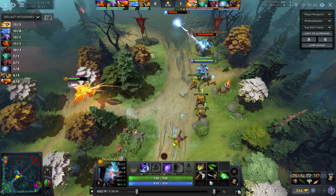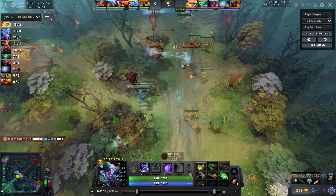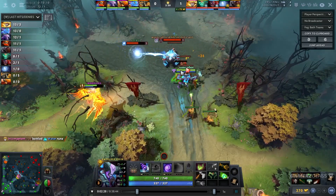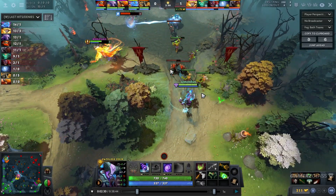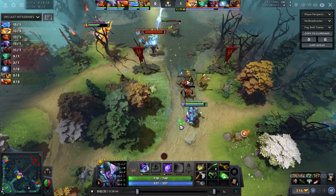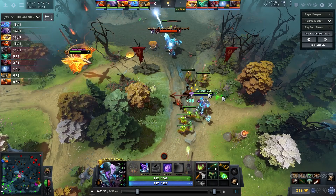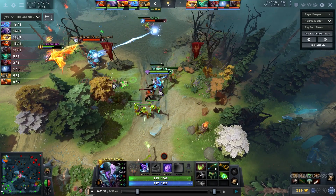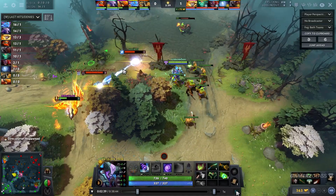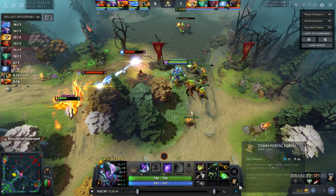As you can see they're already low because I stopped the pull earlier. Another thing you want to do is try to drag the creeps towards you and make the opponents come to you — exactly like I'm doing right now. As you saw in the first wave, Ursa just has to walk up to hit the range creeps and I'm able to hit him back while he's taking last hits, so he's sort of out of position. This also secures last hits because they can't really walk up into all these creeps and Phoenix hitting them.